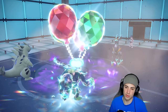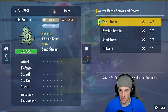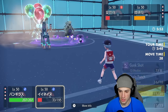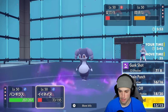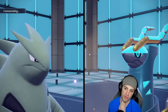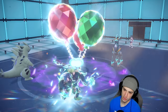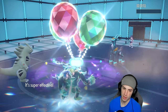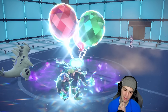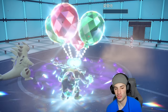Trick Room is kind of rough right now. I can't protect, which sucks, but we go for Knock Off twice. They go for Helping Hand — what are they going for, Tachyon Cutter? We're outspeeding anyway, it gets KO'd — that's a really big turn for us. We could swap a Pokémon and Intimidate if we want, since we'll be right back to Ogrepon and Urshifu on the field, with Salamence in the back.